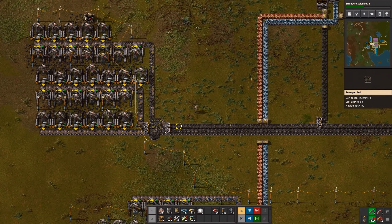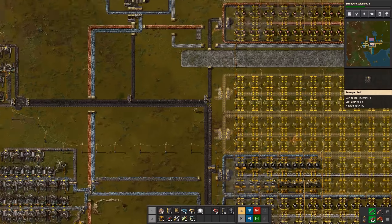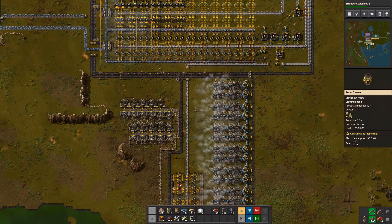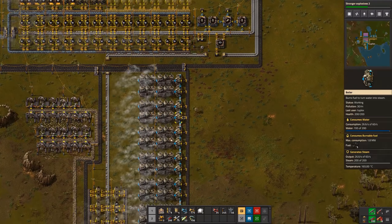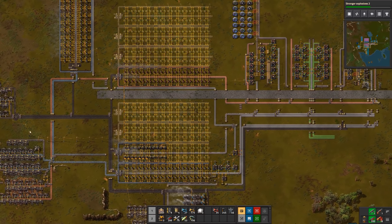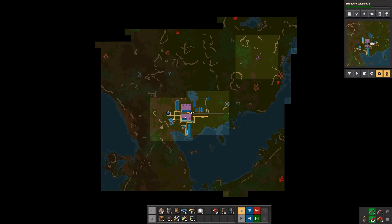The lane balancer splits the load and puts half on one side of the belt and half on the other, so you can always get both sides evenly loaded. I'm running two belts — these smelting lines are pulling from the top belt, and then I pull from the bottom belt for my stone. Over here it prioritizes my power line, and whatever's left over continues onto the main bus and goes over to the military science area where we're making grenades.